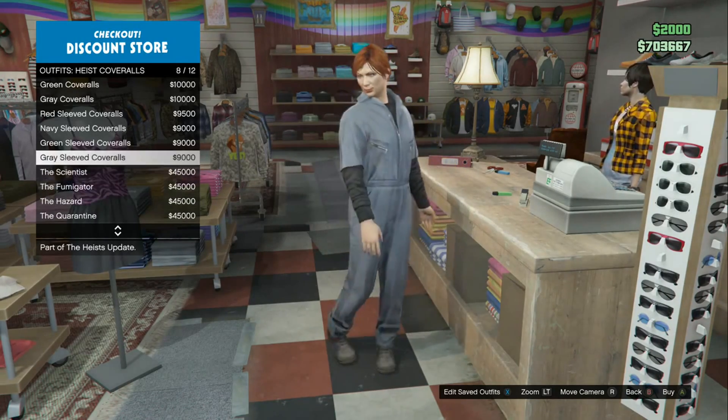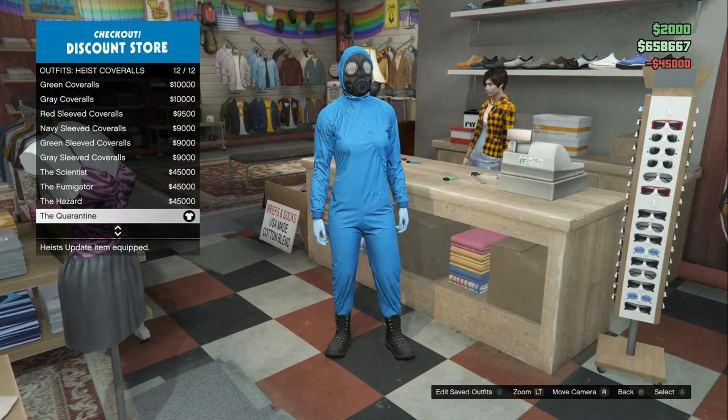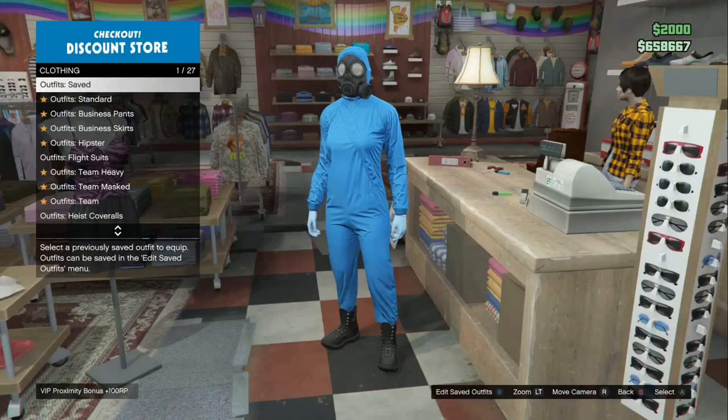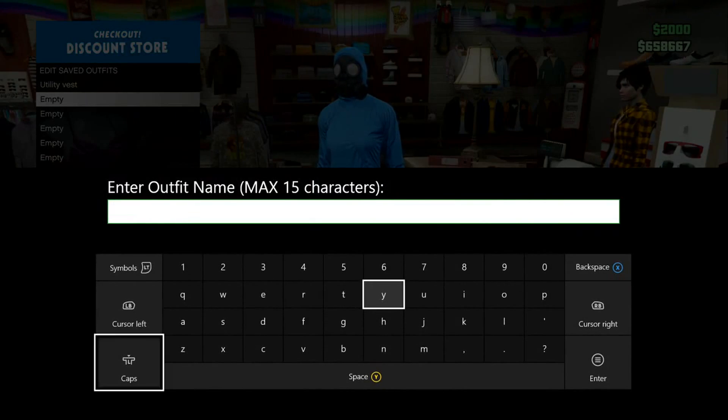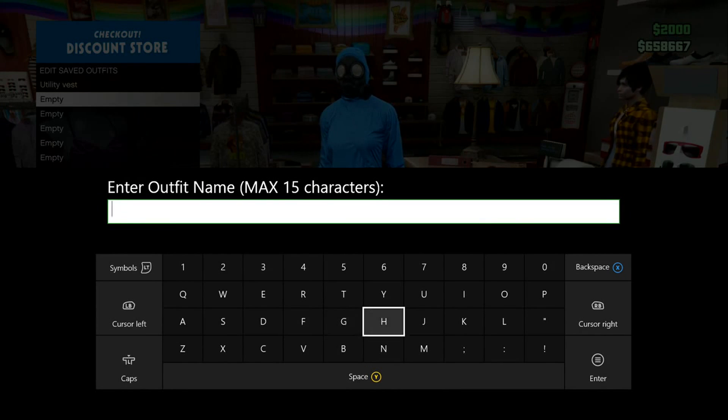After choosing any one of those four outfits, save it as an outfit in a different slot. So now you have two saved outfits: the first is the black vest, and the second is the heist coveralls, hazmat suit, flight suit, or black utility vest — saved in a separate outfit slot.